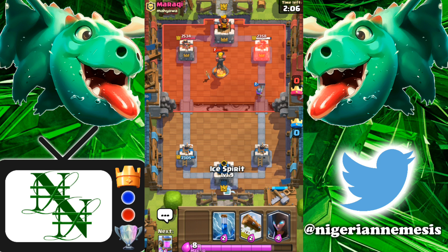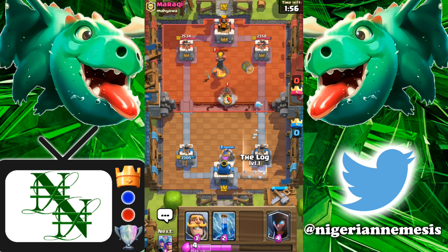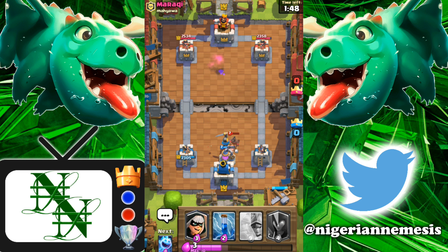We're going to cycle our Ice Spirit, and once we're almost at 10 Elixir, play our Elixir Collector and see how he responds. He's got a Goblin Barrel — we're going to Log it. So he's playing Hog, Goblin Barrel, and Inferno Tower — that really defensive Hog Zap Bait deck, which is a very good deck. We'll just have to keep that Hog off our tower and always have our Log prepared for the Hog Rider.